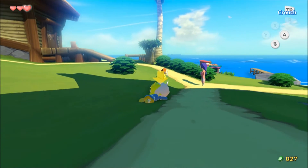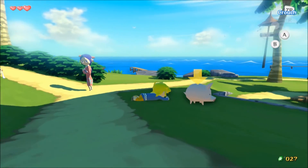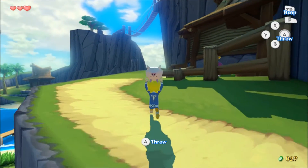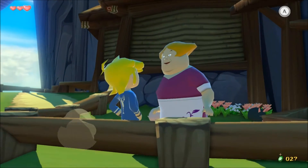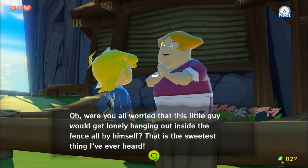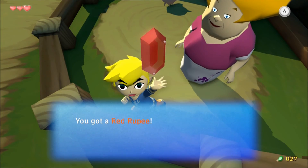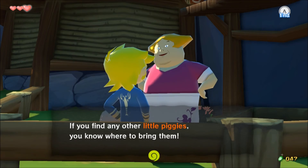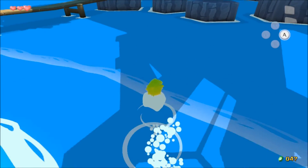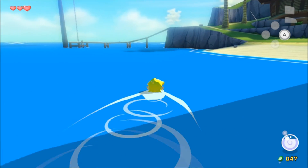Let's get the second pig. It's really finicky — it has to basically walk into you. Got it — there's our second pig. Put it up in the pen. 'Why did you bring me another piglet? Were you worried this little guy would get lonely? Here's a little something for you.' Another red rupee. One thing I should mention: you see that bottom-right spherical meter? It drains while you're in the water, and once it's completely out, you drown — so you want to avoid that.